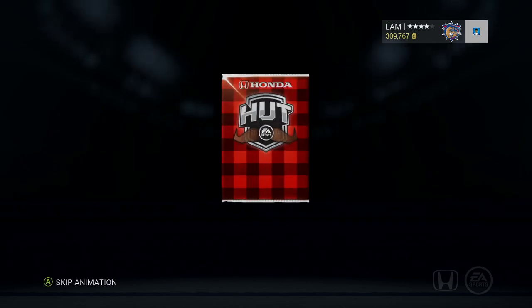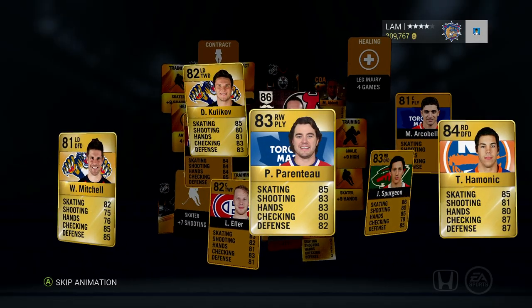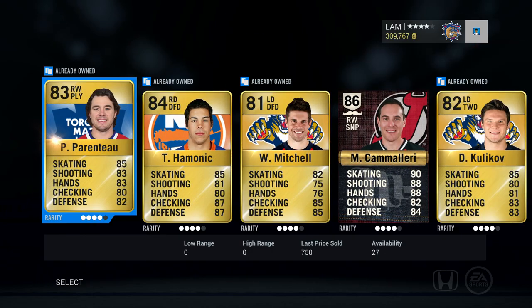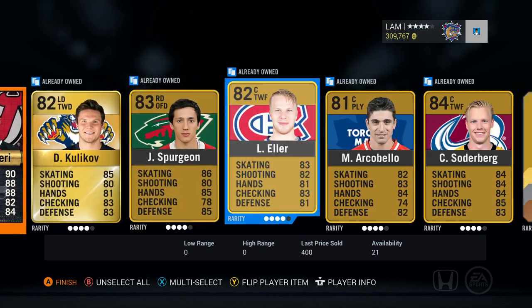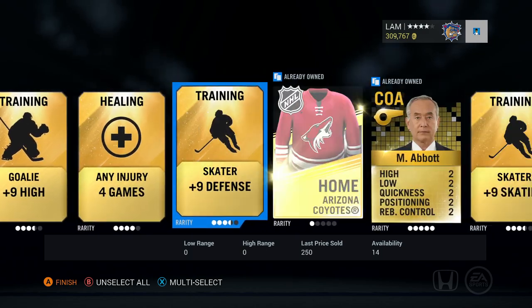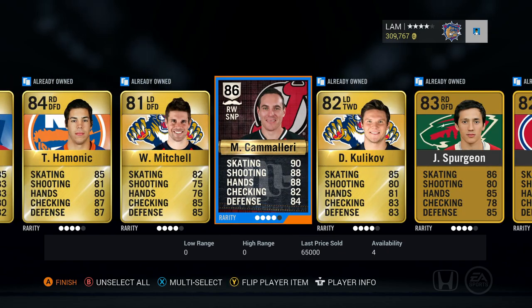We're gonna open up another mega pack and then switch over to the gold rares or the jumbo player packs. This one — I see a Movember card! Mike Camilleri, not one of the best ones but I'll gladly take that. 90 skating, 88 shot, 88 hands — that is what I'm talking about. Second pack and we pull a Movember card. There's also an Ivanski goalie and Abbott in the back.